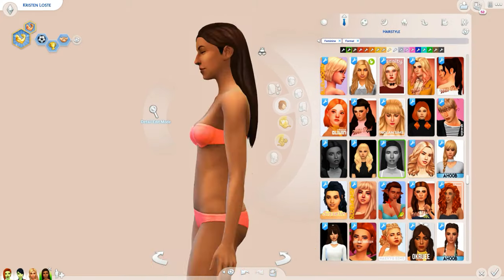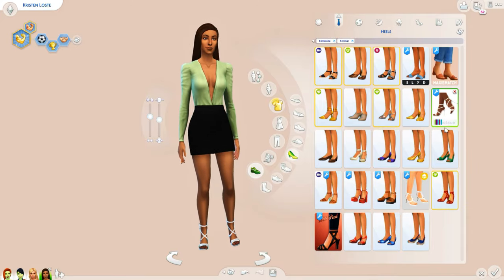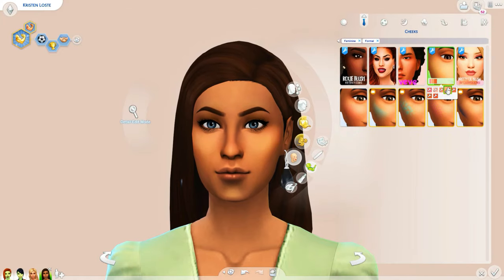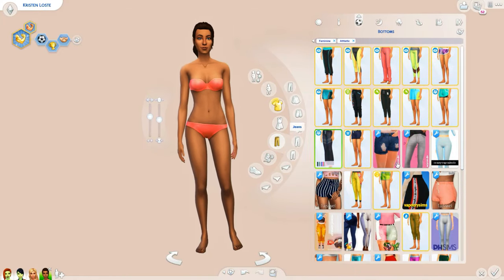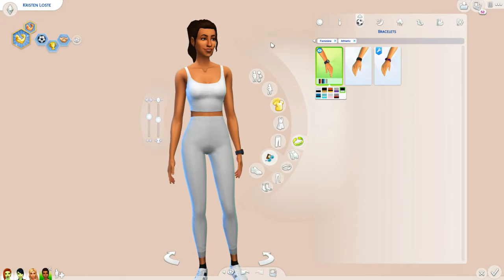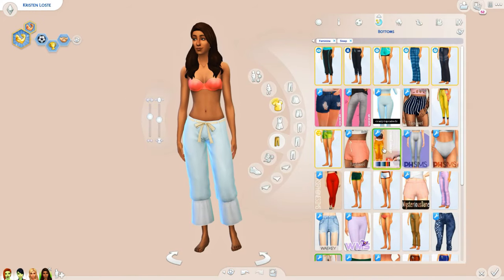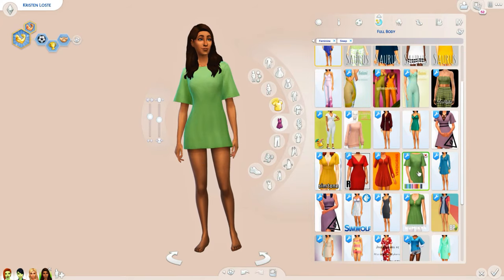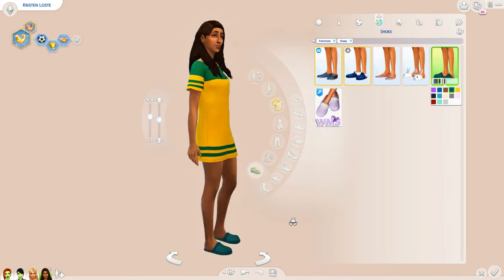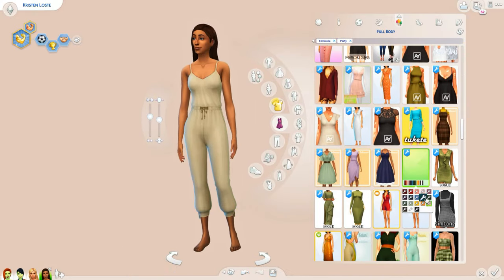I imagine Kristen would be pretty outgoing and sociable, meeting teammates and hanging out with them. She's very sporty — I used a jacket and some Converse that matched so well! Kristen is very pretty, dark-complected, and I'm not sure of her ethnicity. If you guys know anything about these sims that I don't, please let me know in the comments — some of you are Sims 2 experts and I really appreciate the help.